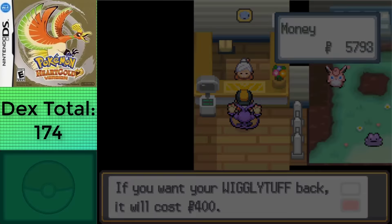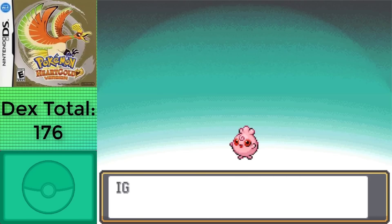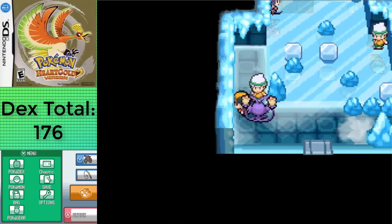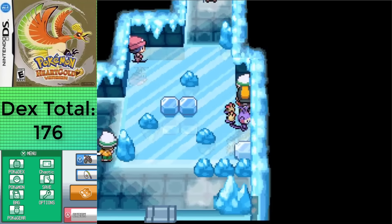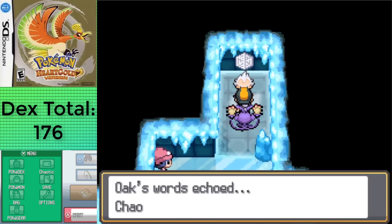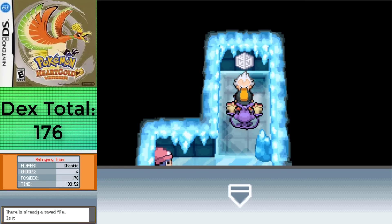Lastly, we have to make sure to breed Clefable and Wigglytuff in order to get Cleffa and Igglybuff respectively, and this gives us a total of 176 Pokemon and the most I can have with four badges. From here we can either fight Chuck, Jasmine, or Pryce at this point, but we're going to want to fight Pryce to get access to Whirlpool outside of battle, so I saved in front of him with a time of 133 hours and 52 minutes. Not a bad section at all, only a bit over 14 hours.